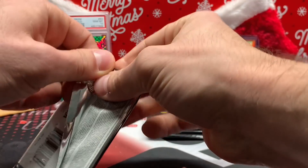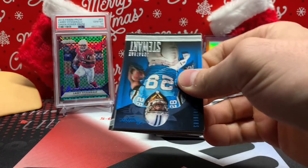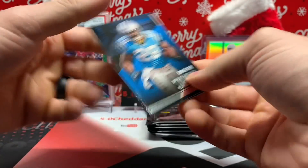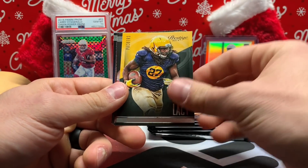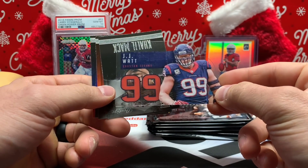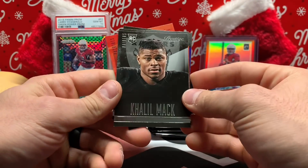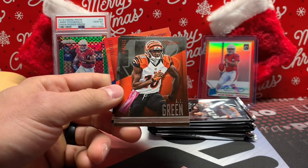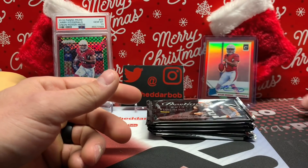Jonathan Stewart, Darren Sproles, Cheeseburger Eddie. Another acetate — J.J. Watt. Nice Khalil Mack rookie card. A.J. Green, Ray Rice, and Tom Brady.